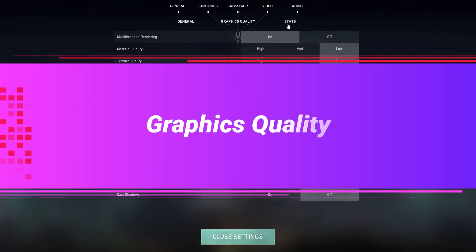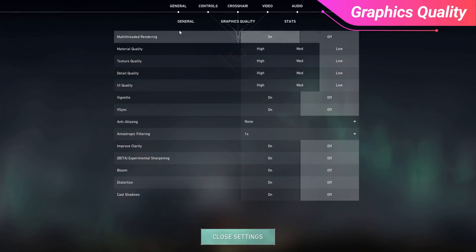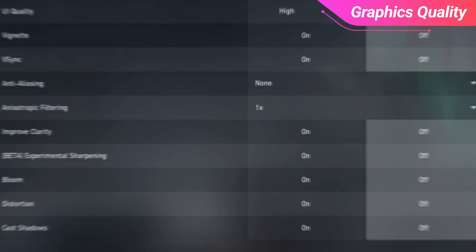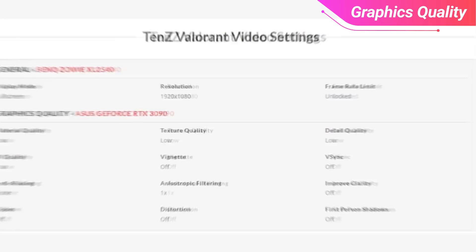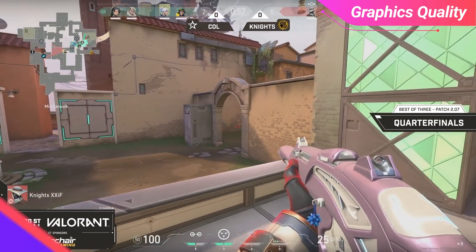Moving on, we have the graphics quality tab. These are settings that affect how your game is going to look. The higher you have these settings, the better your game is going to look, however that comes at the cost of performance — the PC is going to have to work harder, which comes at the cost of your FPS. Because of this, as a rule of thumb, you're going to want to turn all of this off. If you go to the settings of a pro player, you'll notice this is exactly what they do — everything is set to the lowest to maximize performance. With Valorant, the quality doesn't actually change all that much, so setting them low isn't much of a difference quality-wise but makes a big impact performance-wise.